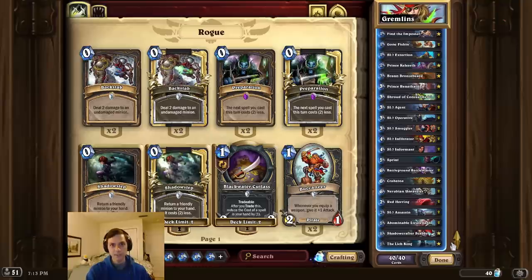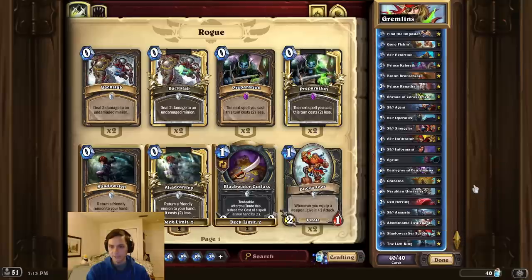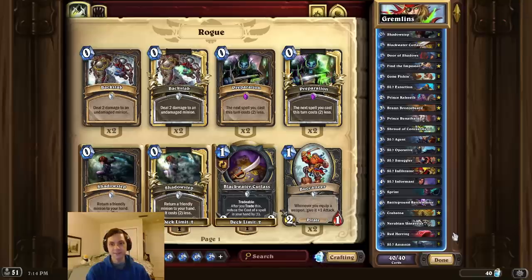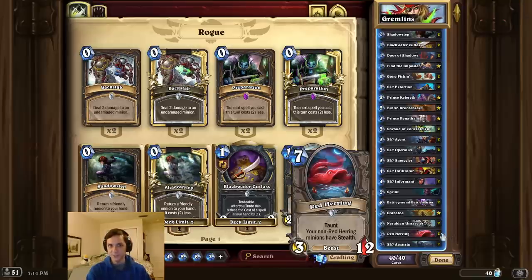Once we have the permanent stealth combo online, we can then play scary cards like the Lich King, A-Bomb, and of course Battleground Battlemaster. That's pretty much it for the deck intro this time, guys. I hope you enjoy sticking to the shadows. Remember to like and subscribe, and thanks so much for watching.